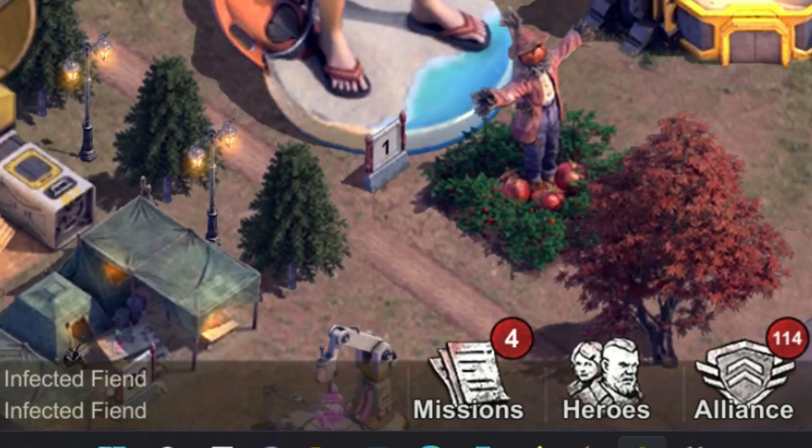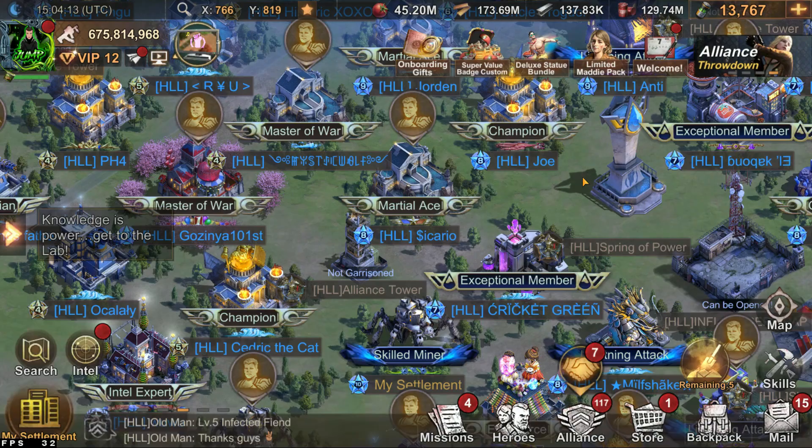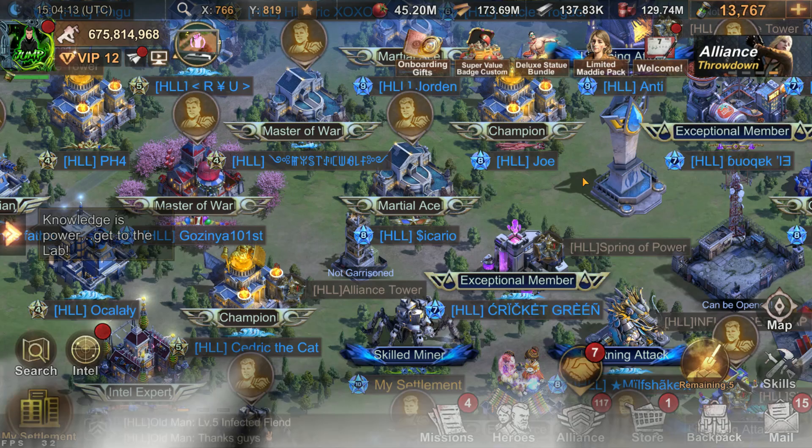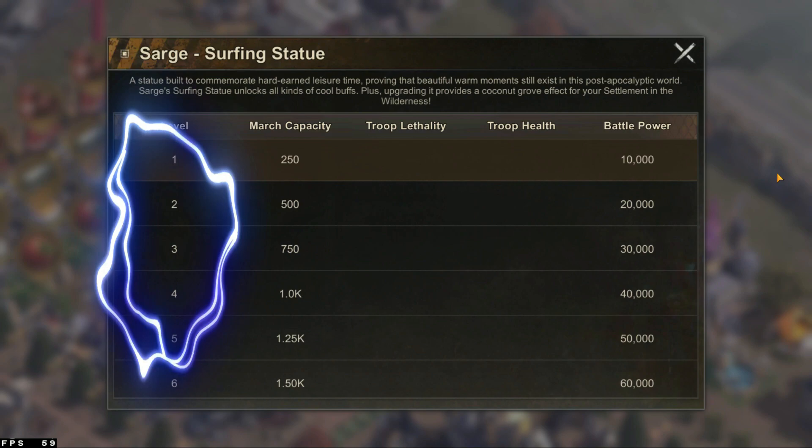So this is what the statue actually looks like. Not gonna lie, I think it's quite big. Now, what more benefits does a statue actually provide? That's quite simple to answer, to be honest. Basically, the exact same as the Nanami statue. The first 6 levels only offer you a March Capacity boost.